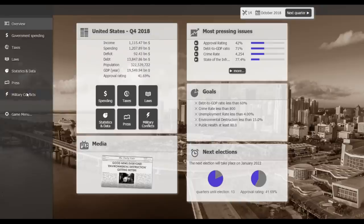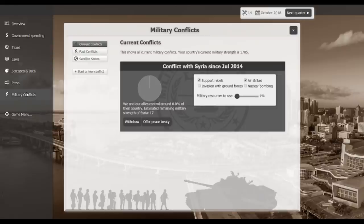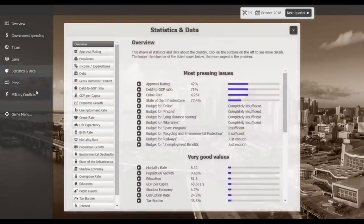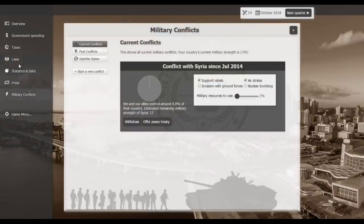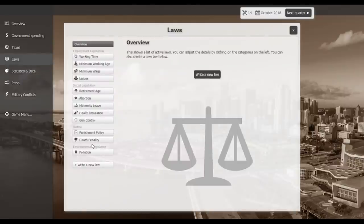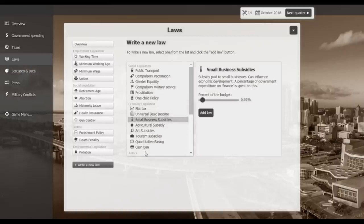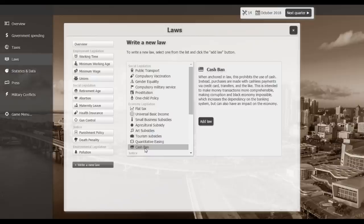I forgot to withdraw from Syria — we're still in there for no real reason. That'd take 20 points and I have other things to worry about. I want to implement a new law to try and stimulate some economic growth. There's actually a cash ban option — that prohibits use of cash, making transactions more transparent and reducing the black economy.